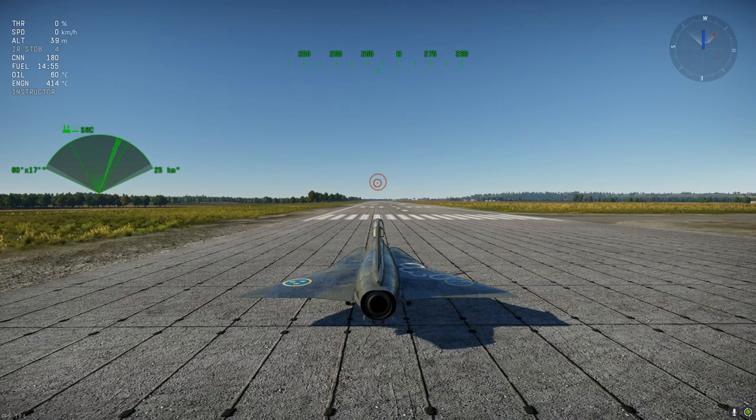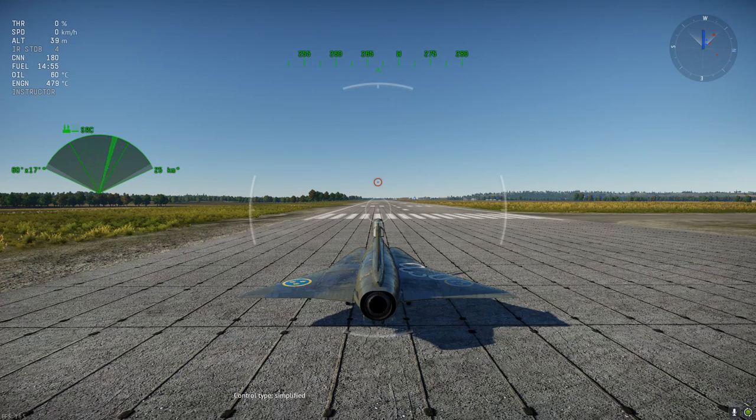With tilde set, you get the ability to cycle the controls. First you go into simplified, after mouse aim of course, then you go to realistic, and then full control. To do the maneuver in the J35, you only really need the last two — realistic and full.